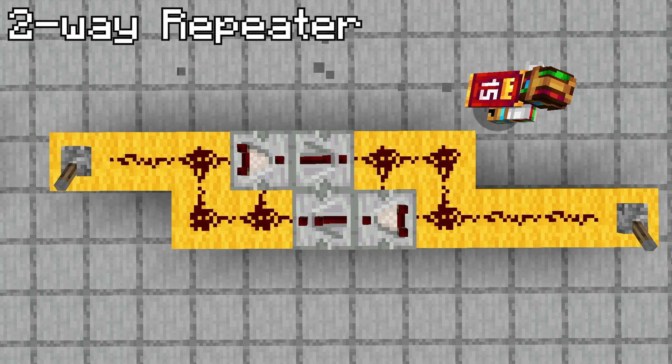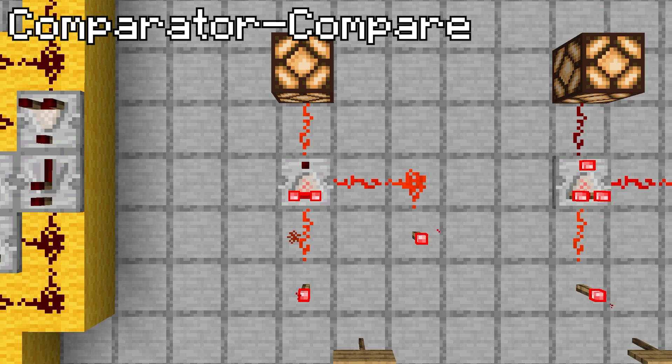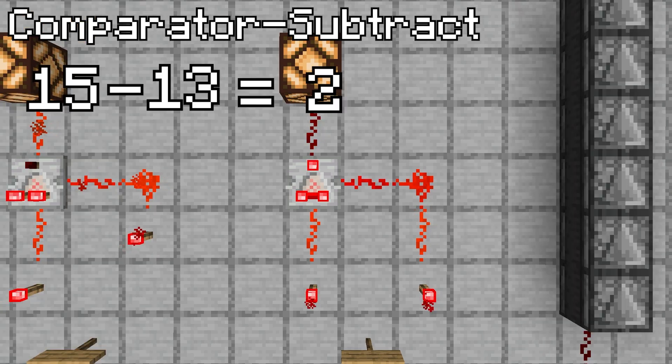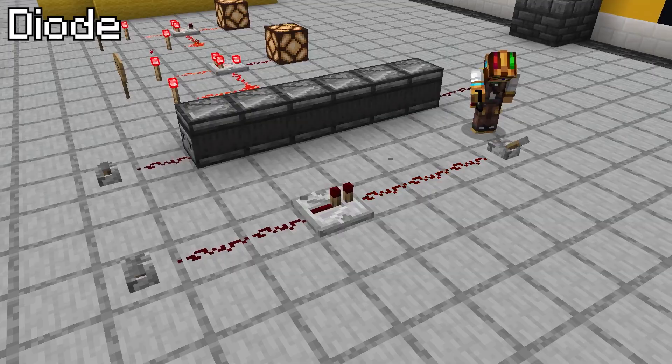The two-way repeater utilises the redstone comparator, which I gave an in-depth explanation to in another video on my channel. Put simply, when in compare mode, the comparator will only output a signal if the signal from the back is stronger than the two sides. In subtract mode, the signal strength from the side is subtracted from the signal strength from the back, and outputted from the front. Lastly, a diode allows a redstone signal to go in only one direction, most simply done with observers or repeaters.